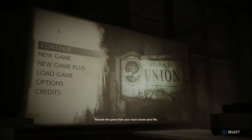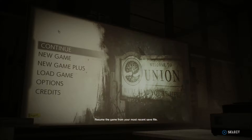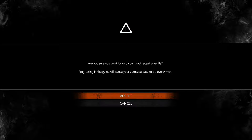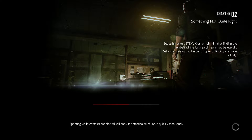Hi guys, Devil Hunter XYZ and we are back playing Evil Within 2. We got through chapter 1, but there wasn't much to do — it was just a bit of an explanation of why Sebastian got back into STEM, mainly to try to save his daughter Lily. Let's continue with chapter 2, 'Something Not Quite Right.'